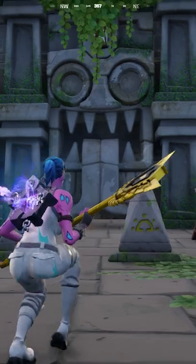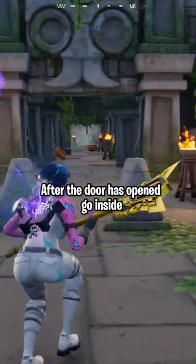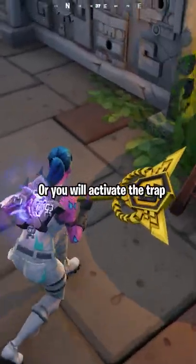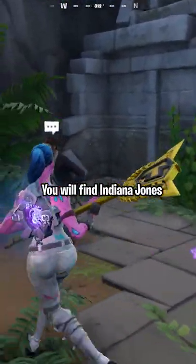Wait for the door to open. After the door has opened, go inside, but make sure you don't step on the red tiles or you will activate the trap. If you make it inside alive, you will find Indiana Jones.